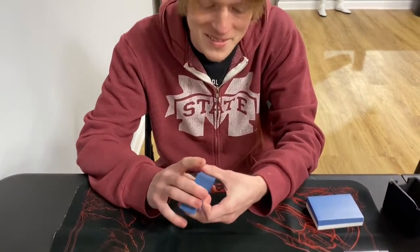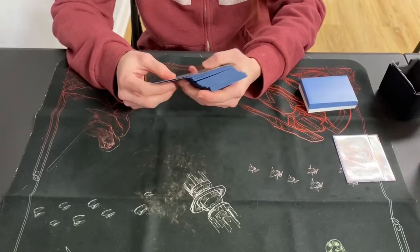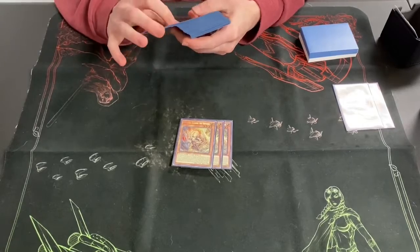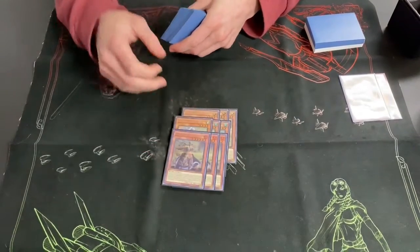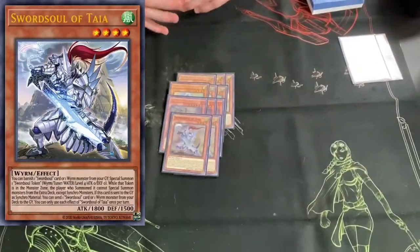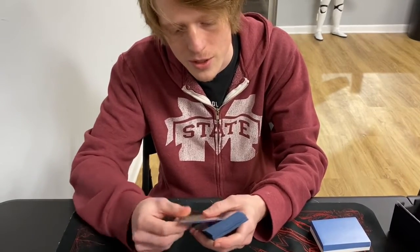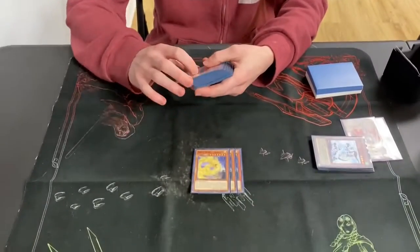A little bit unorthodox specifically in the extra deck — it's just for the specific locals, and I'll show that when it gets there. Starting off, three Ecclesia — pretty standard in Sword Souls — followed by three Moye, also super standard. Three Long Young — any other ratio is wrong. Two Taily — my Taily ratios are different than others because I had to put in more effect negation towards the end, just because there's a lot of Scythe around here. Three Shuna to start.